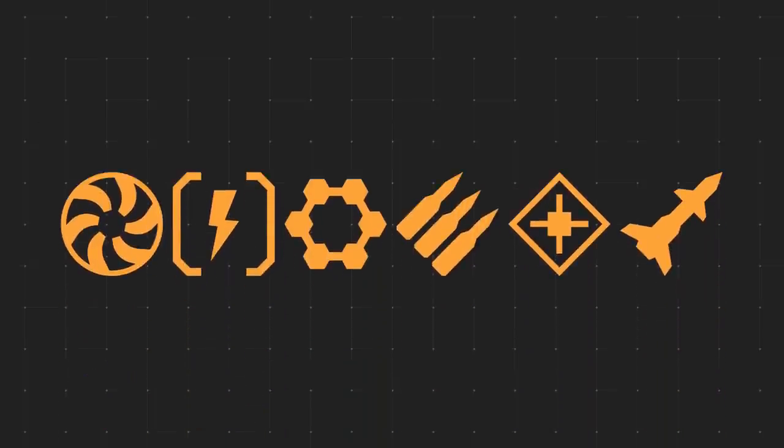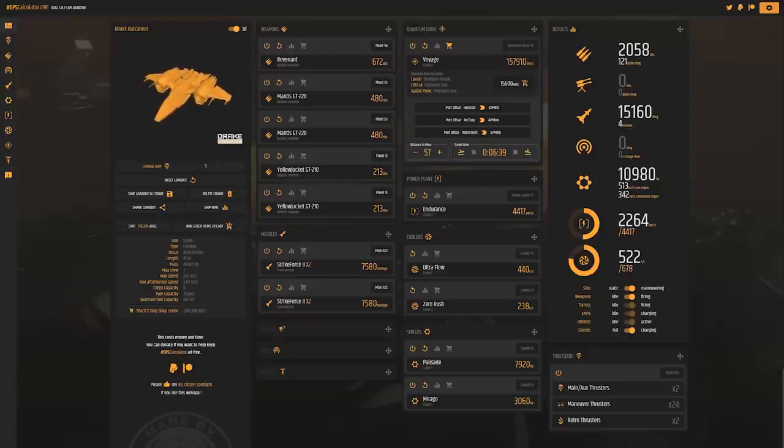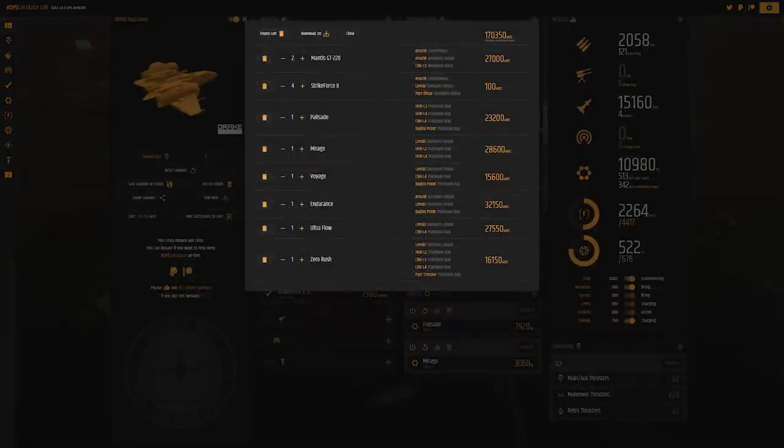If you don't have 170,000 Alpha UEC lying around to spend on all of this at once, I would recommend doing them in the following order. The DPS calculator over at Urkel.Games was exponentially important in my recommendations for this review. After you watch the rest of this review, check out the link in the description — it will take you to this unique loadout we have just discussed, where you can find the prices and where in the verse you can pick these items up.